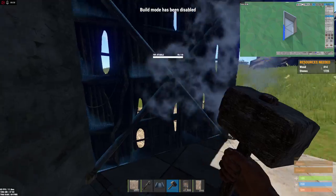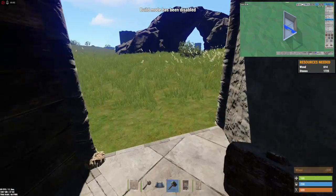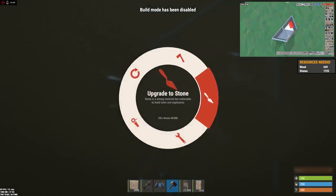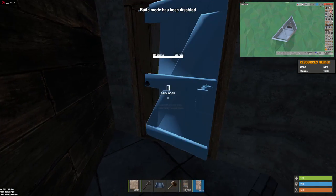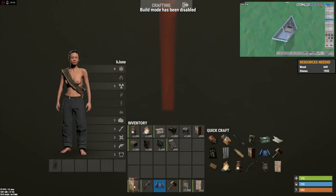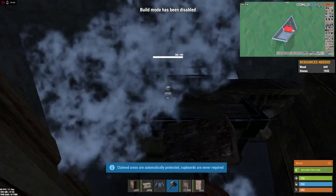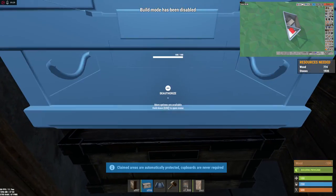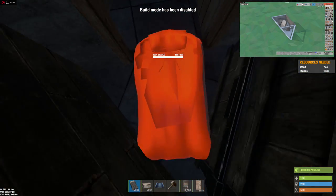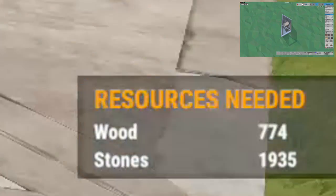Remember to leave this wall wooden, as you will break it later to connect it to your main loot room. The first door needs to be a double door, and you can add a single door for the inner airlock. After you put the doors, it's time to place the cupboard. Put the cupboard and put the large box on the line below. Put a low wall and place another large box on top of it. Remember, you can always look on the right side of the screen to see what resources you need for any stage of the base.